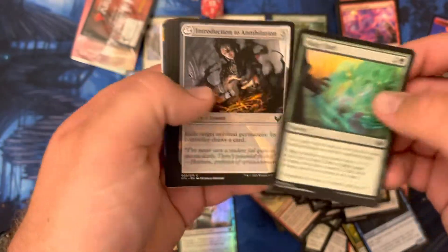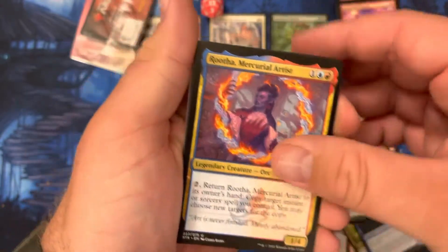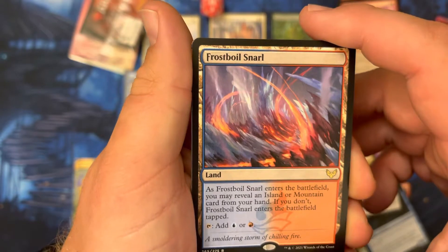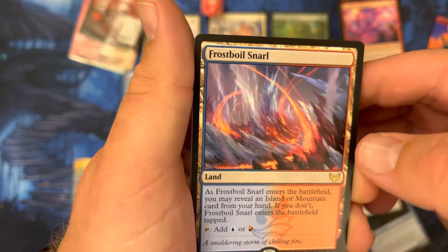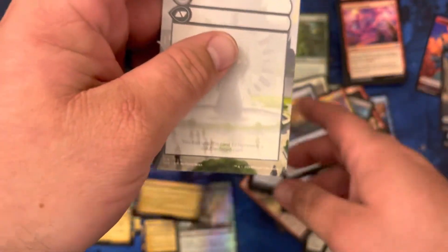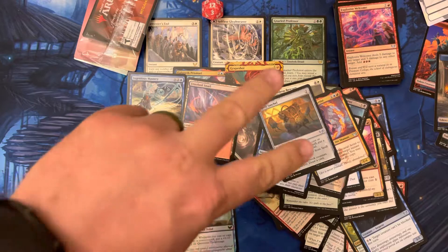Dragon's approach, mage duel, some guidance. And what do we get — spell stash satchel. And hey, got a rare land — you may reveal an island or mountain card from your hand; if you don't, it comes in tapped. And negate — I knew that was coming. Alright, that's it. I think I got one more pre-release kit I'm gonna do and that should be it. Alright guys, peace out.